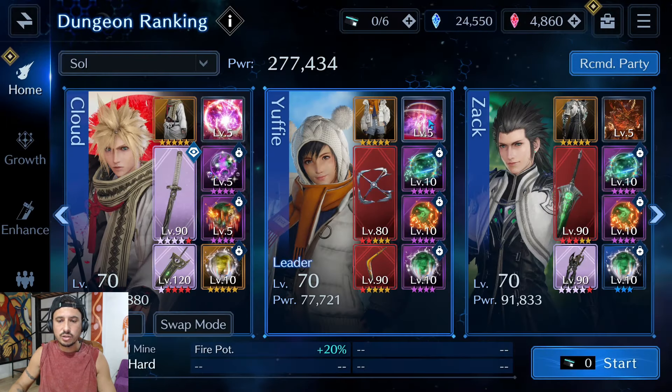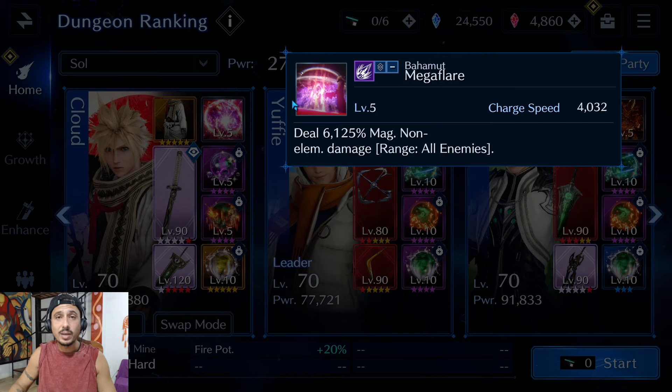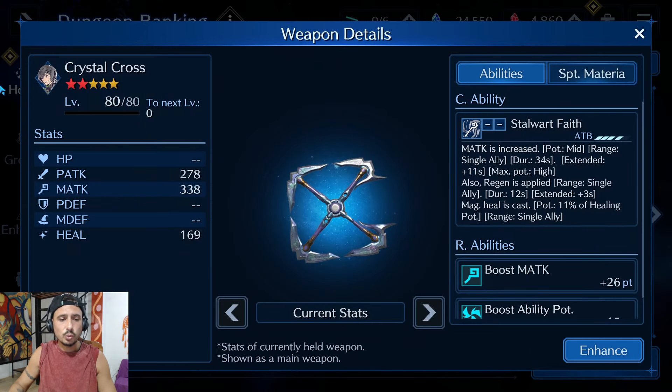On Yuffie I am running the buff/debuff extension costume along with Bahamut's Mega Flare. I am going to be running Yuffie in a full magic build. Her first weapon is going to be the Crystal Cross — this is going to allow her to cast the command ability Stalwart Faith, which raises the magic attack to high of a single ally. This is going to get focused on Zack and allow Zack to do an enormous amount of damage, as magic users have a far easier time doing damage than physical users.